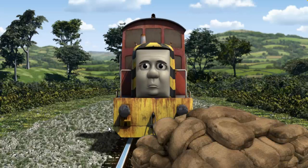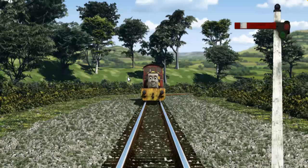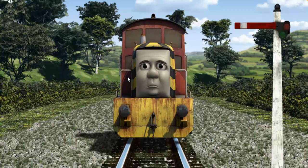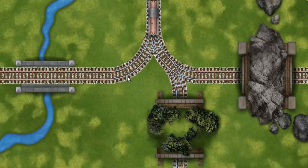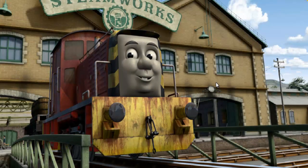Suddenly, the tracks were blocked. Salty had to stop. He needed to go a different way. Find the track that goes through the rocks. Salty was on the wrong track. He needed to go a different way. Find the track that goes through the rocks. Let's go! Salty arrived proudly at the steamworks. With your help, he was a really useful engine.